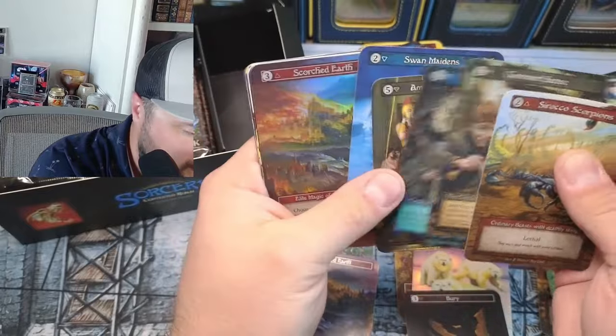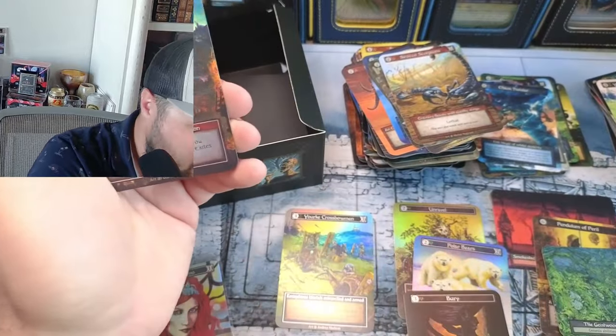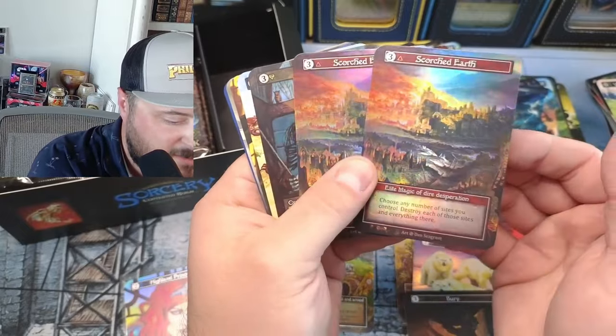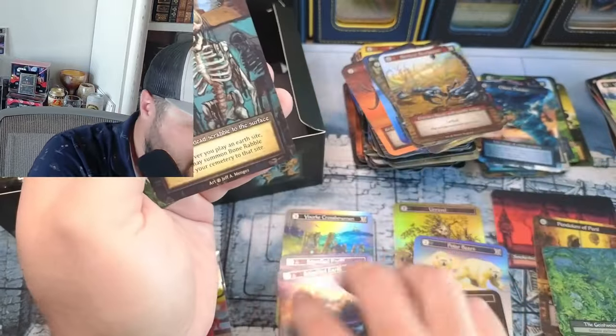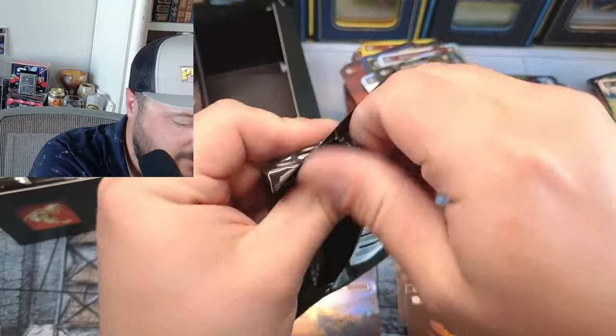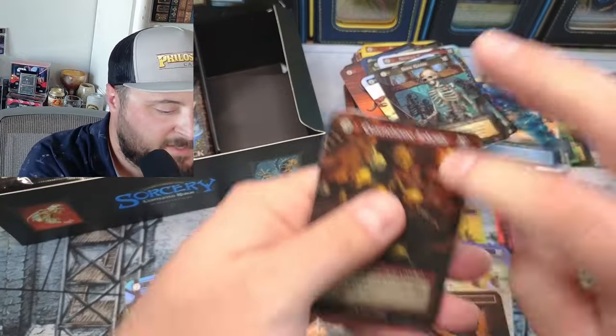How do we have duplicate foil Scorched Earths? A full playset of foil Scorched Earth — how does that work? What? Something's wrong. This box is rigged — there's definitely a curio in here.